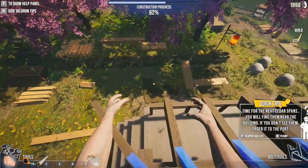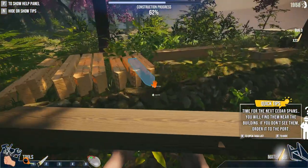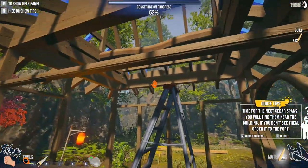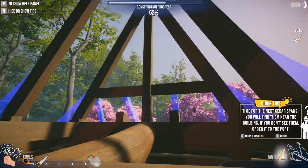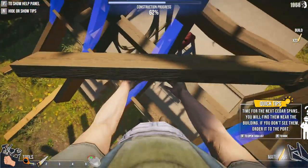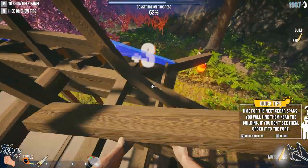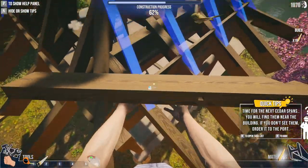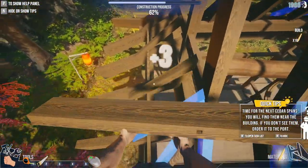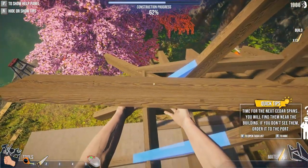Oh no, even more. I think we just need to use these beams, though, thankfully. We need 22 of them. That's enough. Let's go do some tightrope walking again. I would hate to have to get on top of this roof and try to do all this. Oh, that was scary. Gotta remember, I don't have a safety harness or anything. So I'm treading very carefully.